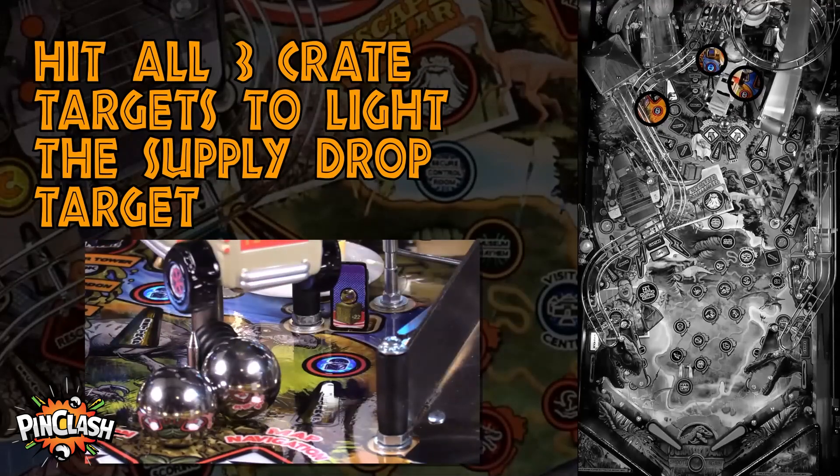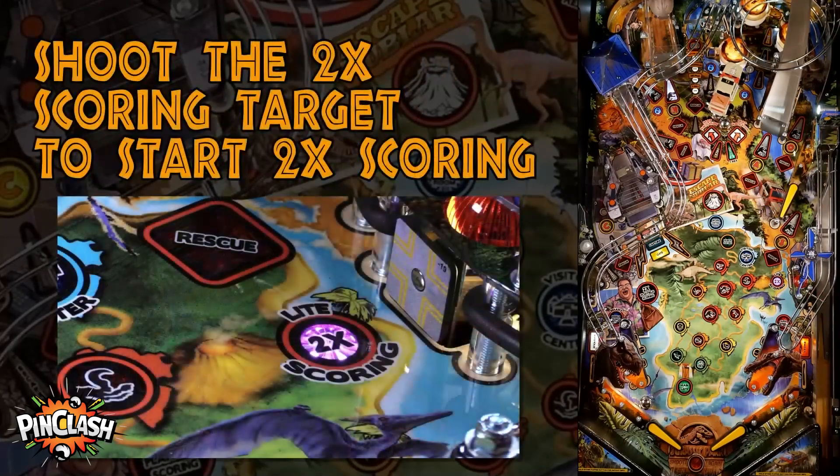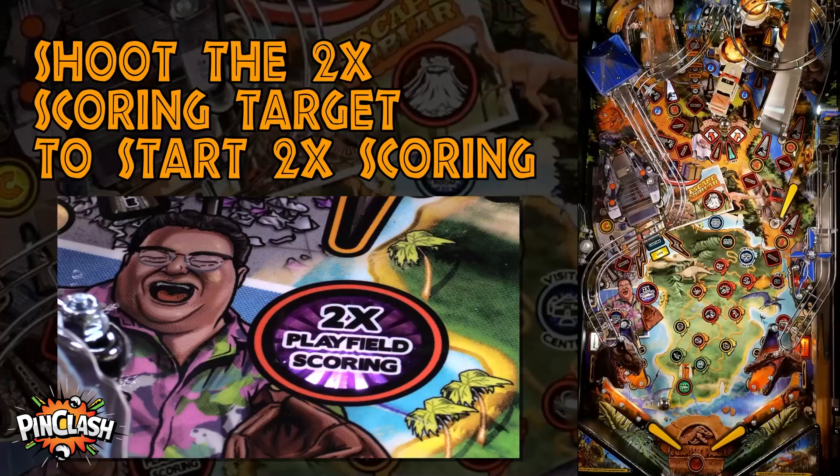Hit all three crate targets to light the supply drop target, then shoot the lit supply drop target to light 2x scoring. Shoot the 2x scoring target to start 2x scoring.